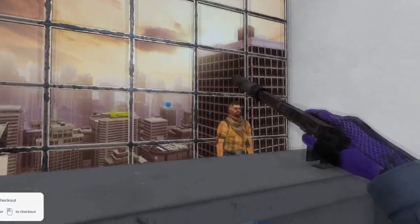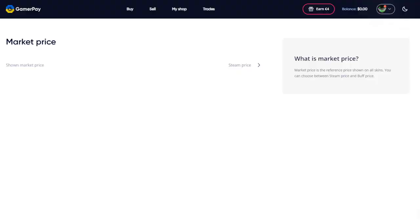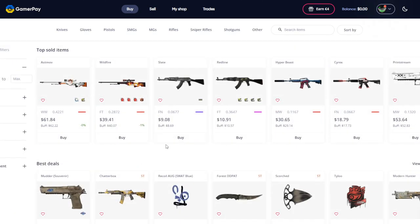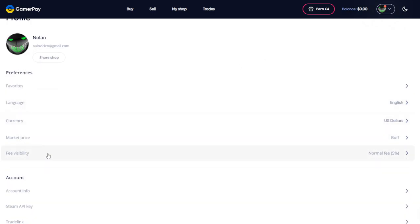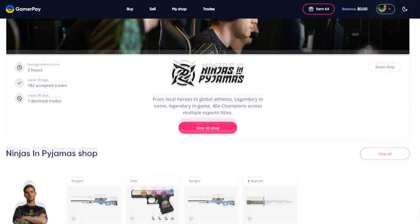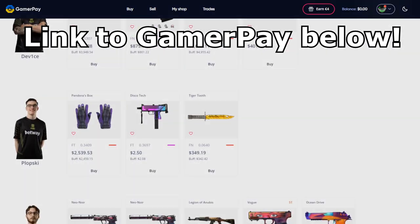I think this aspect of the site really shows how much GamerPay cares about the buyer and seller. They've clearly put a lot of detail and design into making this website a great experience for either of those two parties. You can see even more of this detail orientation if you go into your profile page on the website — you can choose the currency that you view the site in, choose if you want to see Buff price comparisons, and even customize the fee that you see when you deposit, which by the way are very reasonable fees — only 2.5% if you use your wallet or 5% if you use your card. GamerPay has a wide array of trusted partners and a really great website that was clearly built with love, so if you want to go ahead and check them out, be sure to use the link in the description below to support me.